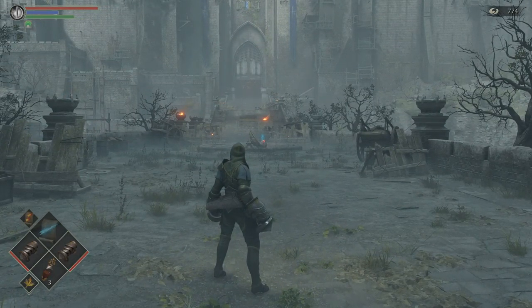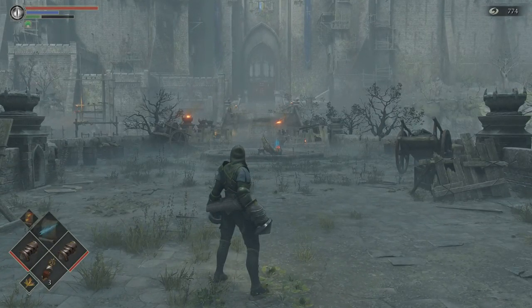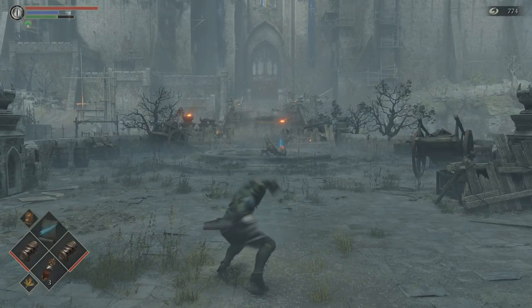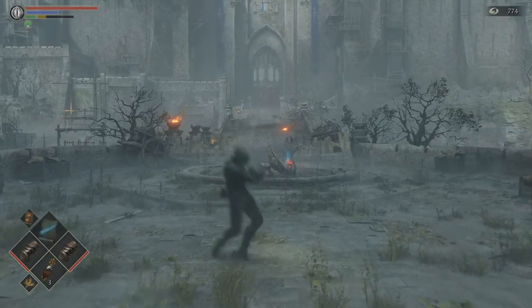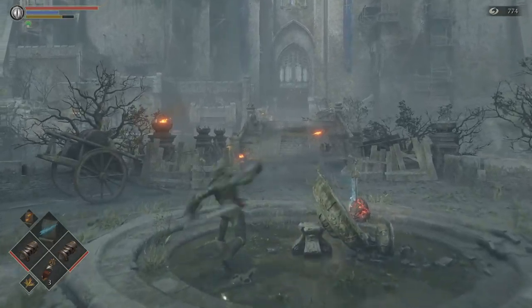There is no two-handed move. R1 just kind of does a back and forth. R2 does an Uppercut. Backstep, forward roll, and sprinting R1.